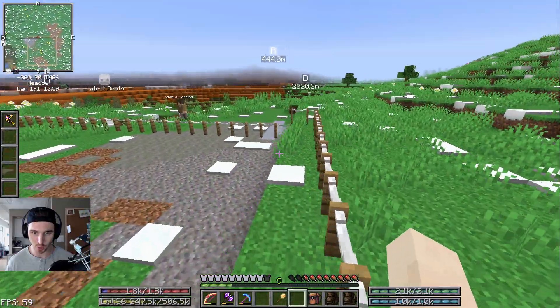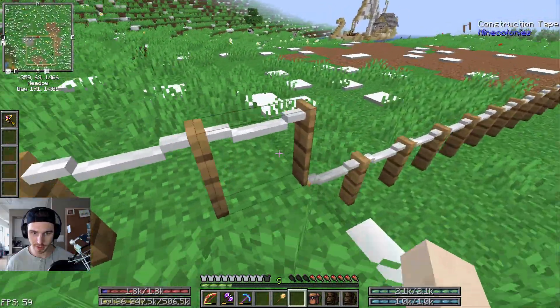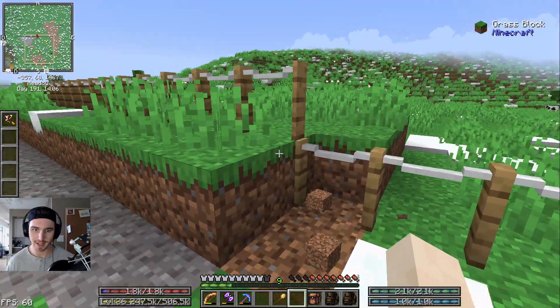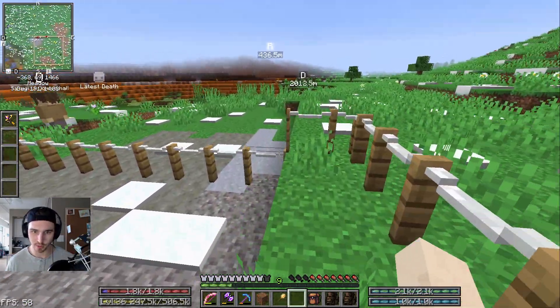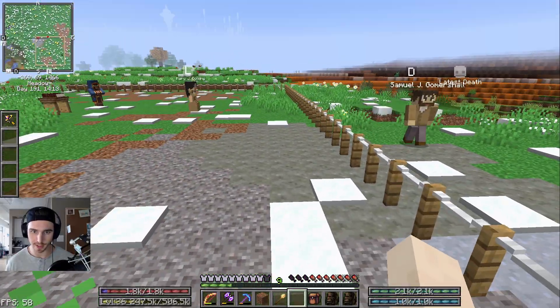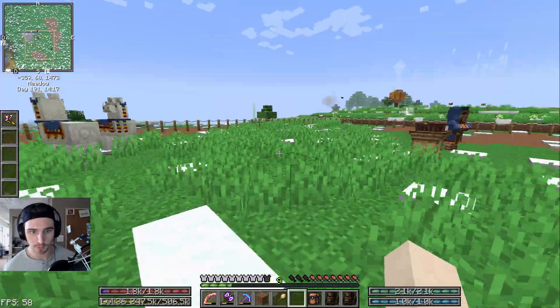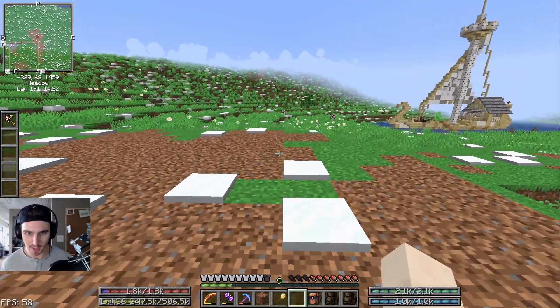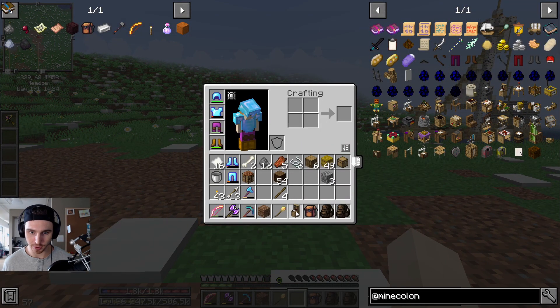I was kind of hoping that it wouldn't be up a layer here. We're actually going to move this all down a layer so that it's all on the same Y level. But not right now, because right now what we're going to do is create the builder's hut.